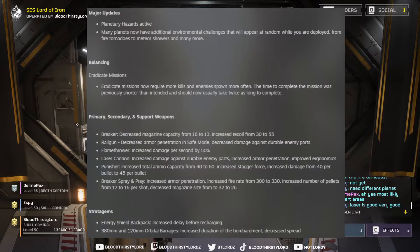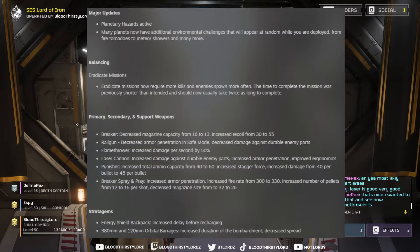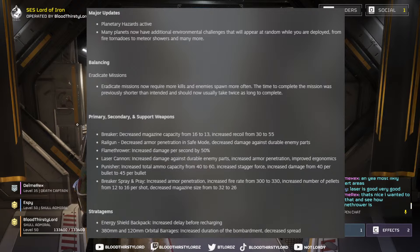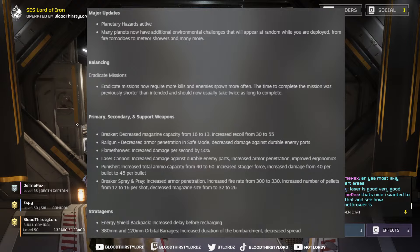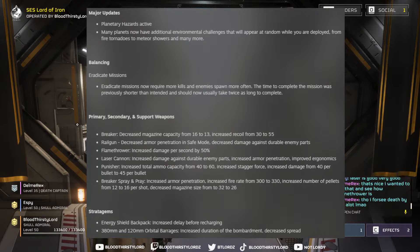The Punisher shotgun has been buffed: increased total ammo capacity from 40 to 60, increased stagger force, and increased damage from 40 per bullet to 45. This is an overall buff — the increased stagger force is particularly interesting since it can act as a continuous hit stun, potentially stopping enemies from pathing toward you. I wonder how effective this will be against the large creatures.